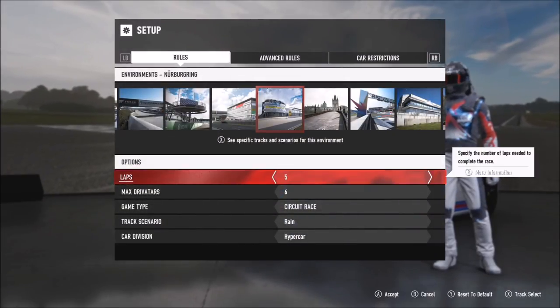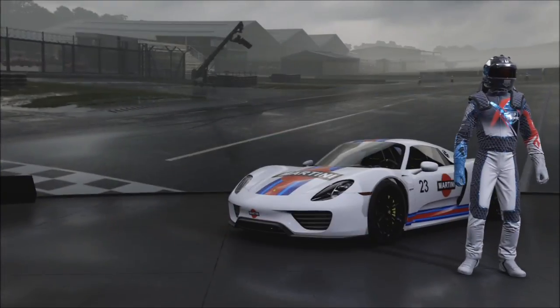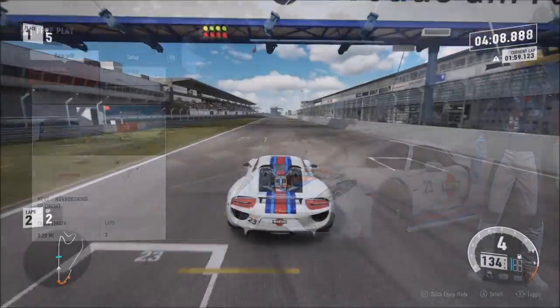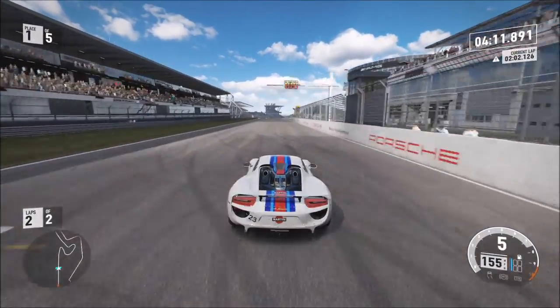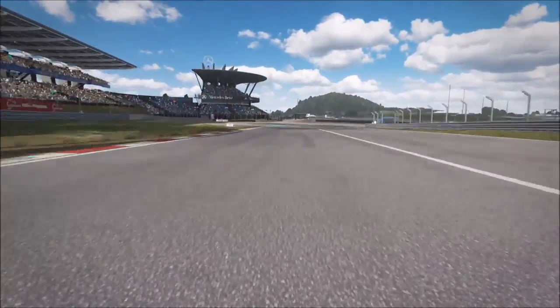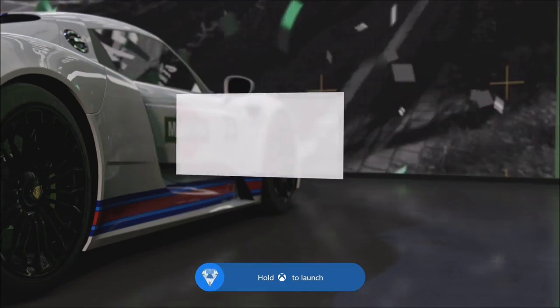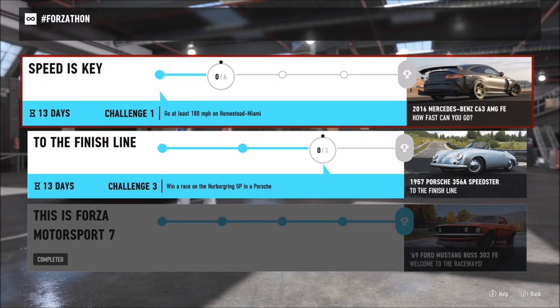Set it to about two laps, reduce the driver AIs, make it daytime so it's not slippery, and leave it in Hypercar — I stuck with the Porsche 918. Try to cross the finish line first to complete this challenge. This will win you the Porsche 356 Speedster, which is a cool car. Collect your awards and quit — don't continue or it'll put you into another race. Note that prizes are delayed, so if you go back to your Forzathon tab it may not show the final challenge as complete even though it is.